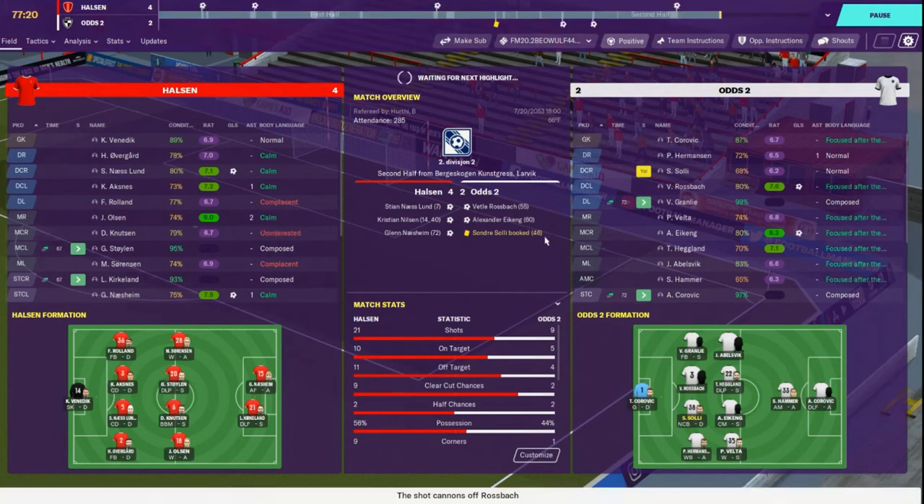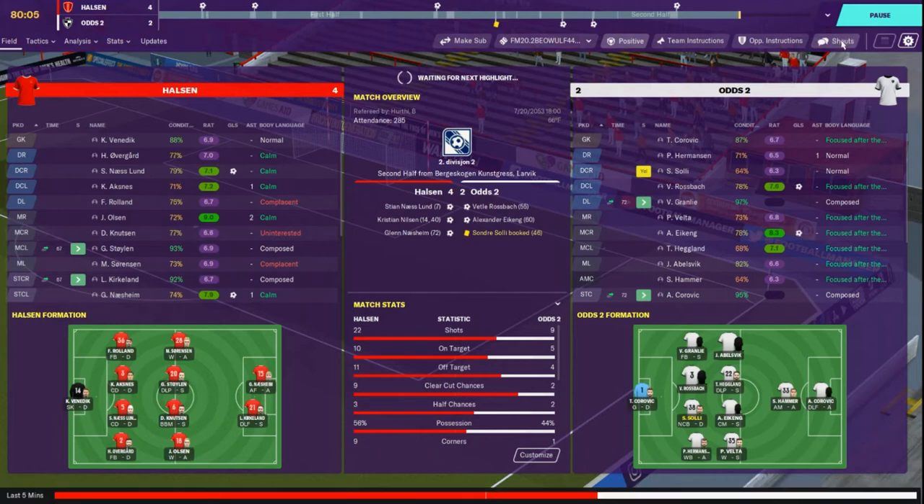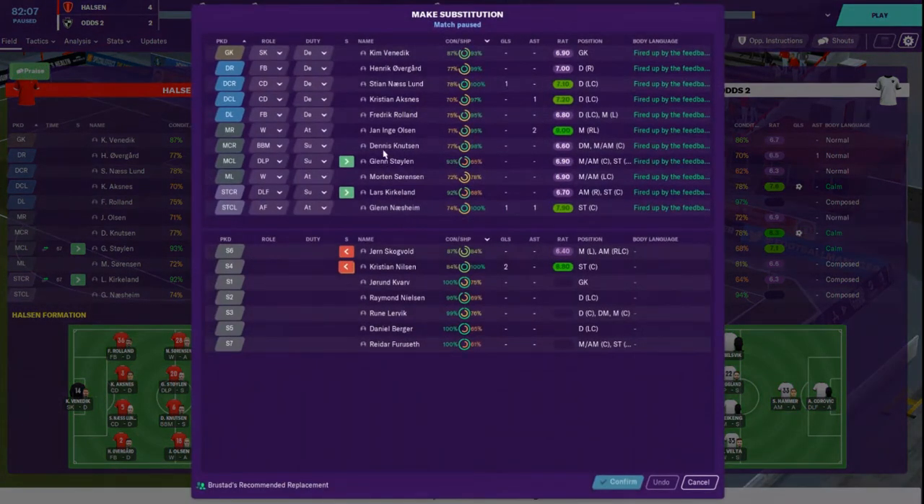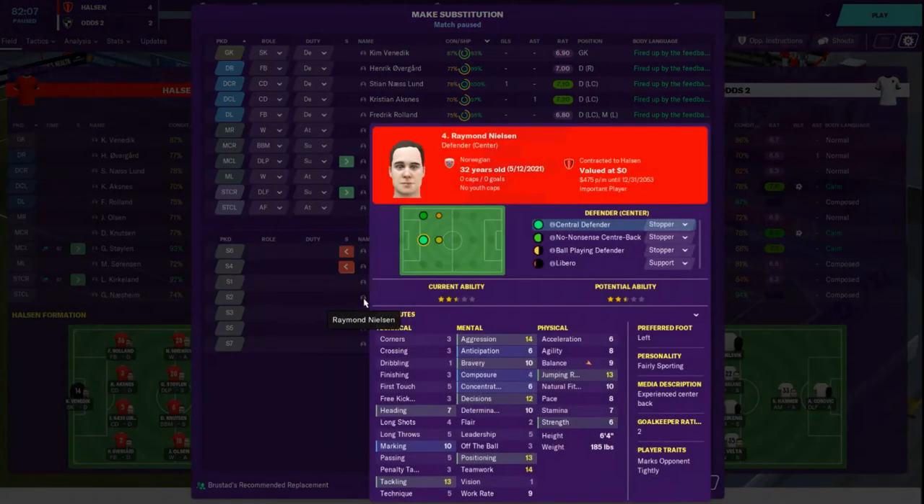We will be happy with that. Let's give him some praise and make a sub here. Mid center, mid left, defensive center - Nielsen. Lurvick - Lurvick's got better pace.